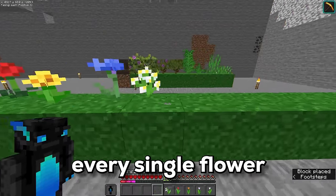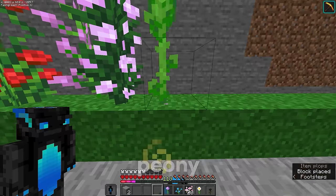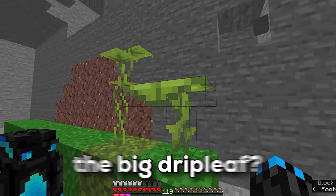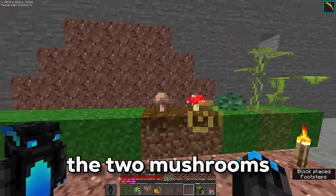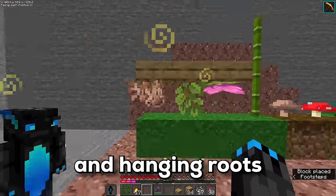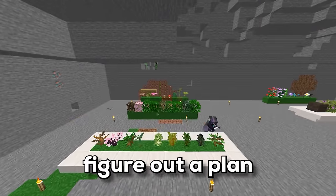Now we can place down pretty much every single flower in the game. I thought I had enough room, but I did not. We can carry on with the rose bush, lilac, peony, sunflower, allium, blue orchid, pink petals, oxeye daisy, and the wither rose — the prettiest flower of the bunch. Then the big drip leaf and the small drip leaf, sweet berries, the two mushrooms, some bamboo, a spore blossom, glowberries, and hanging roots. Four blocks like sugar cane and cactus required water, so I'll have to figure out a plan for fitting them in somewhere else.